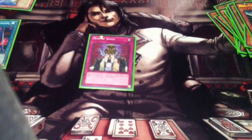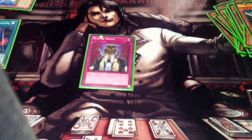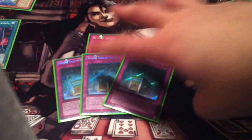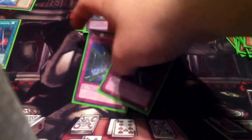One Rite of Spirit — special summons a Gravekeeper monster from the graveyard, in case my Shaman gets destroyed usually. Still sticking with three Imperial Tombs of Necro Valley — just a really powerful counter trap. It's always great to have counter traps in your deck. Only two Phoenix Wing Wind Blast — I think two is enough. People get around them fairly quickly now that they're expecting them all the time.